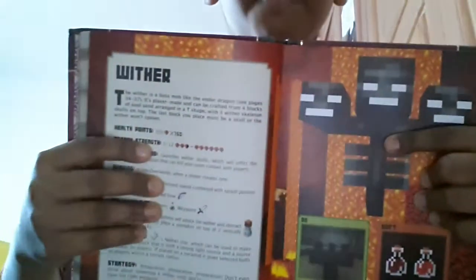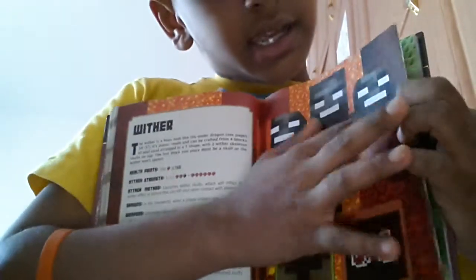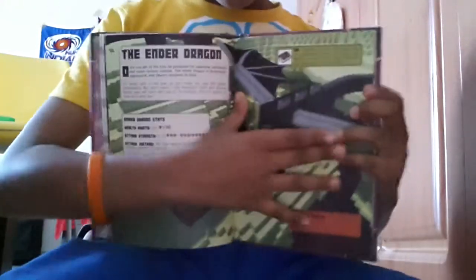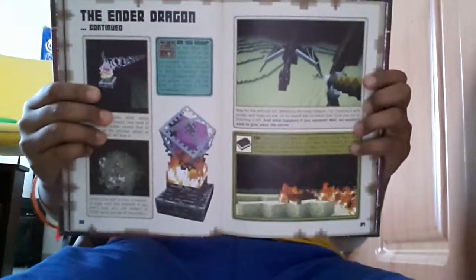And the most powerful of all is the wither. Over here it has how to go to the End — how do you go to the End, how to make the portal and stuff. Sorry about the camera, it keeps on falling. You have the ender dragon over here. This book is very helpful — it teaches you how to kill it and stuff.